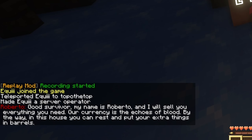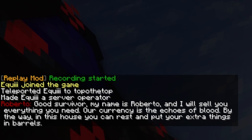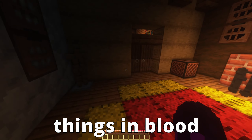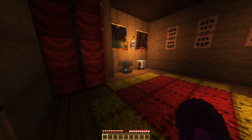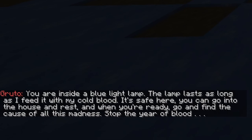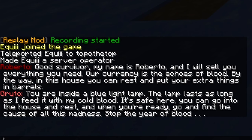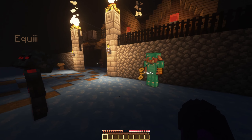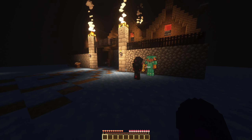A cartographer NPC — good survivor, my name is Roberto, and I will sell you everything you need. Our currency is the echoes of blood. In this house you can rest and put your extra things in a barrel. You're inside a blue light lamp — the lamp lasts as long as I feed it with my cold blood. It's safe here; go find the cause for all this madness and stop the Year of Blood.